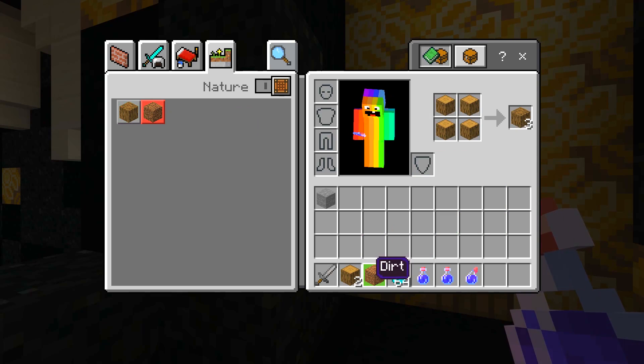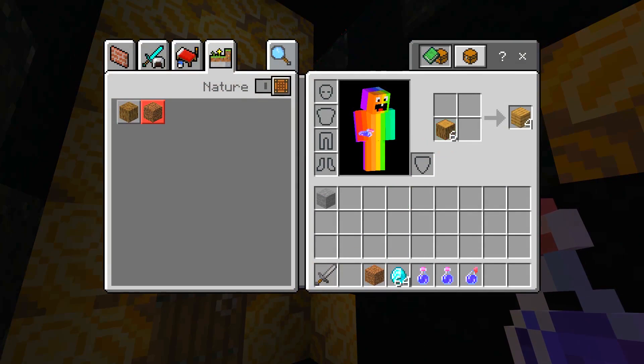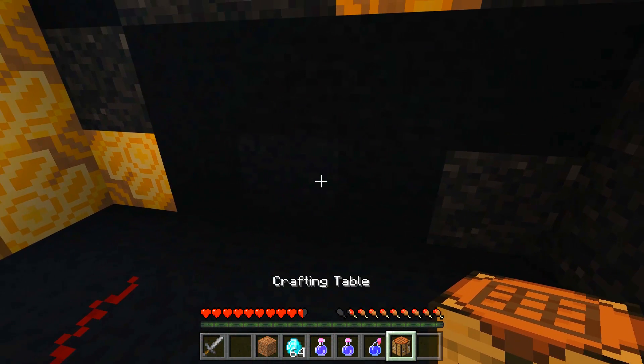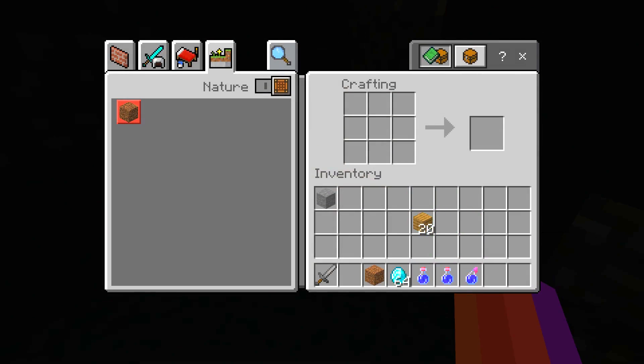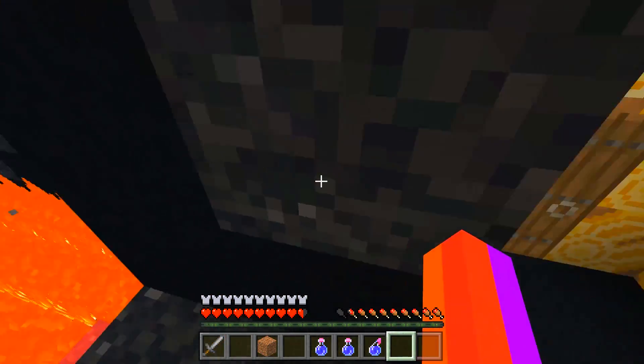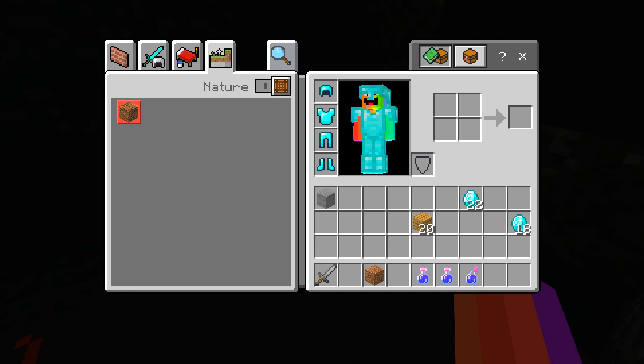Let's make a crafting table first, and then once we do that we can build ourselves all the armor we need. We need a helmet, chest plate, leggings, and boots. Diamond boots, diamond leggings, diamond chest plate, and diamond helmet - we are all diamonded out! Look at that, diamond all day. We are balling - we're like a rapper, we are absolutely balling. This is insane.